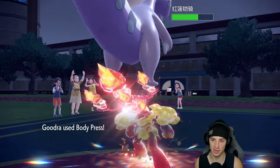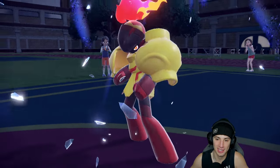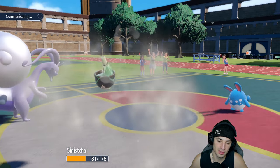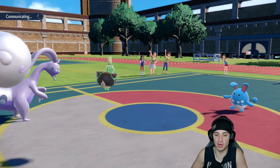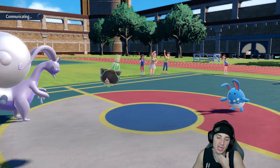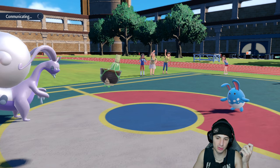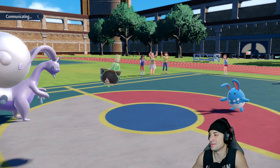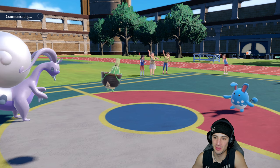Azumarill might go for Giga Impact into the Toxapex slot which is now Sinisha — we dodge that and they go for Play Rough instead, which is totally fine. Citrus Berry clutches up. We can slow things down and stall out this battle with HP recovery. Matcha Gotcha does good damage onto Azumarill. Body Press should be able to do a lot of work — we're plus four on defense now. Stall team is absolutely killing it on the casual ladder!